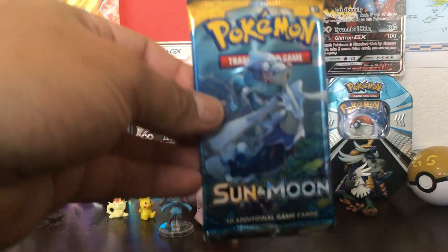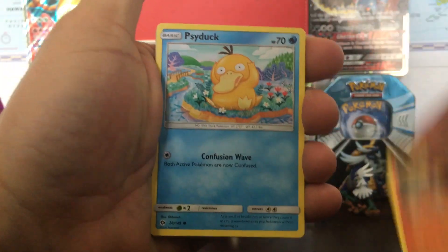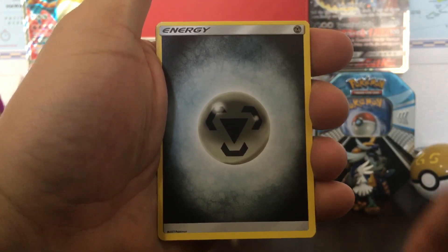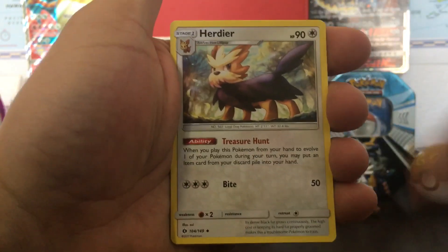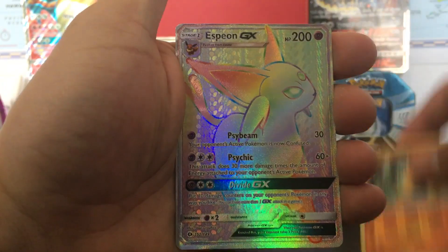Onto the next pack with Primarina on the cover. This pack starts off with a Litten, Psyduck, Bonsly, Lillipup, Trumbeak, metal-type energy, and Charjabug — I have never seen this card before. Then Hariyama, Steenee. The reverse holo is a Makuhita. Let's see what the rare is...